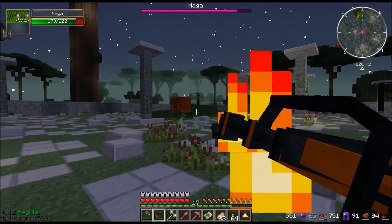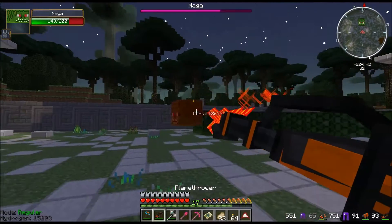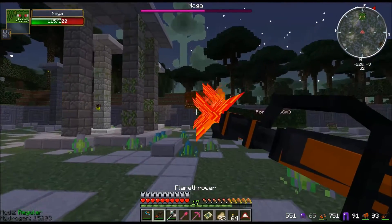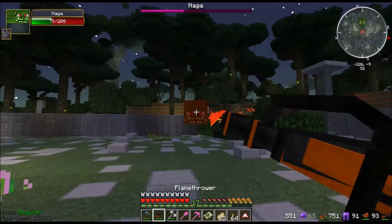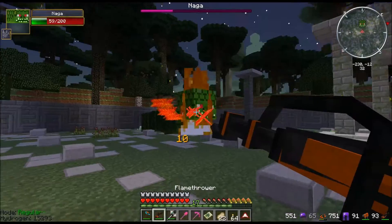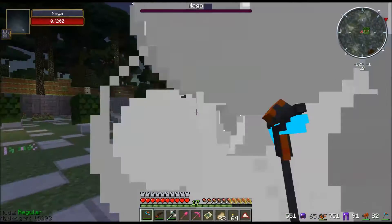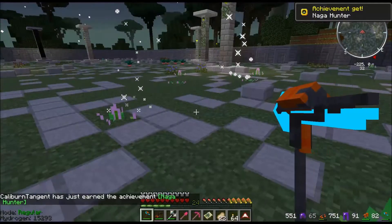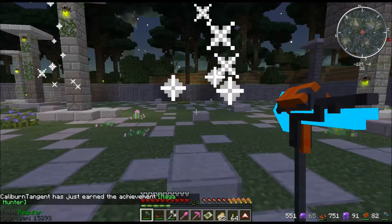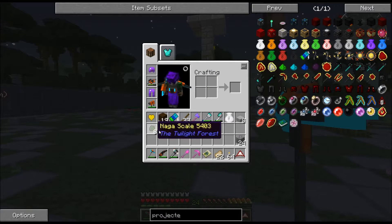Let's try not to set ourselves on fire. I think you have to hit the head. This is easier than I thought. Let's finish him off with the Dissembler. Got the Naga trophy and some scales.